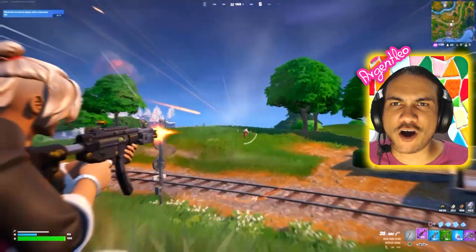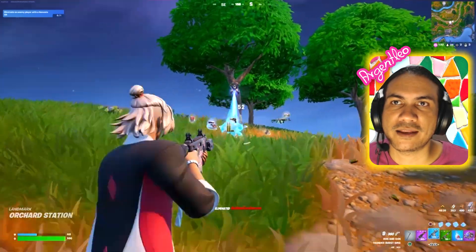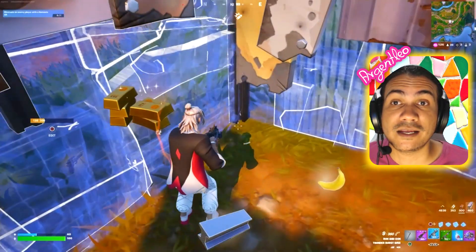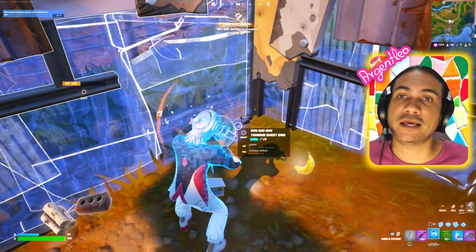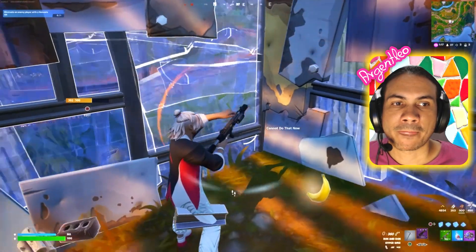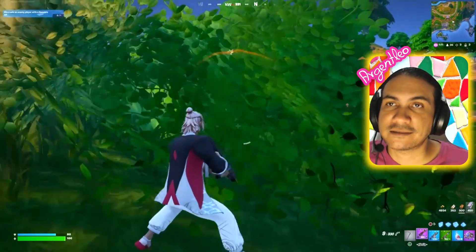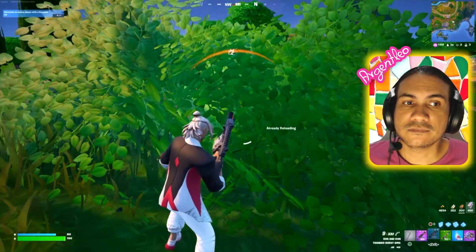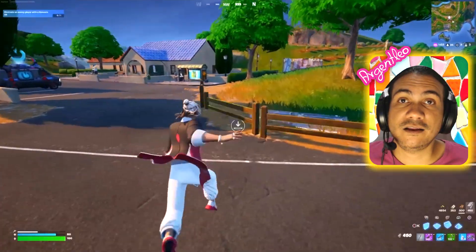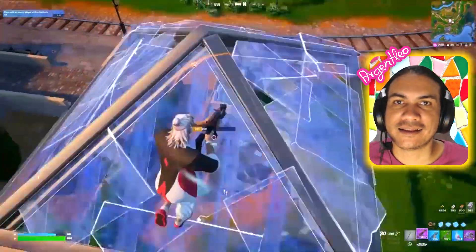There should be a player behind me. More often than not the players will actually run away when you third-party them. Possibly because that player needs to reload - a fresh person comes in fully reloaded and you've already used your weapons. I like to make sure all three of my weapons are reloaded before engaging opponents when I can.